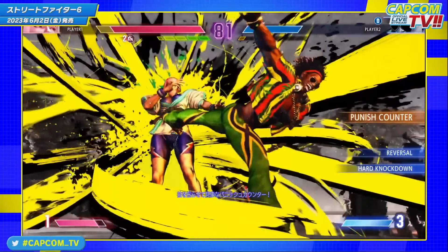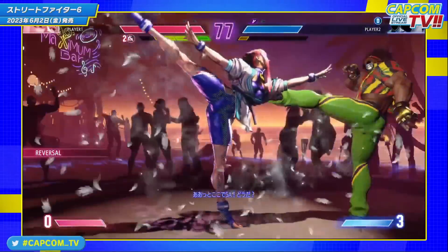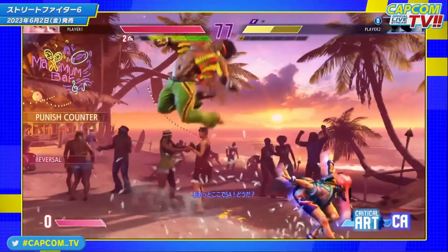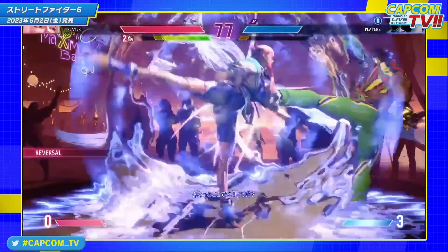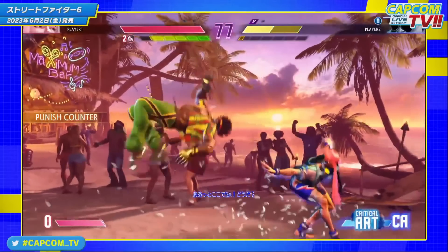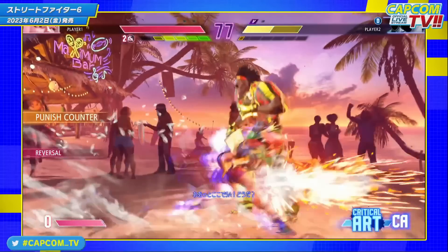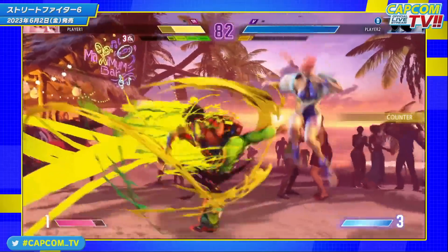Let's go back to that level one super. She slides forward really far and only does a single hit. The first thing that popped into my head was how good this would be against zoners because of the distance and speed, but then I remembered that with the latest beta patch notes they removed fireball invincibility across the board on level one supers. It would still presumably be strike invulnerable, so she could use it as a reversal. It also side-switches, which could be useful to get out of the corner, though that lowers its utility mid-screen since it makes it harder for Manon to push you to the corner using a super.